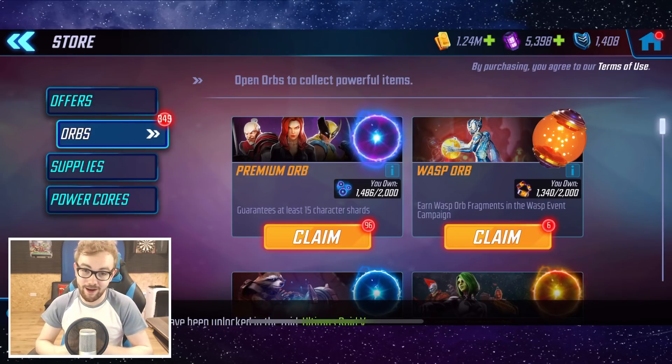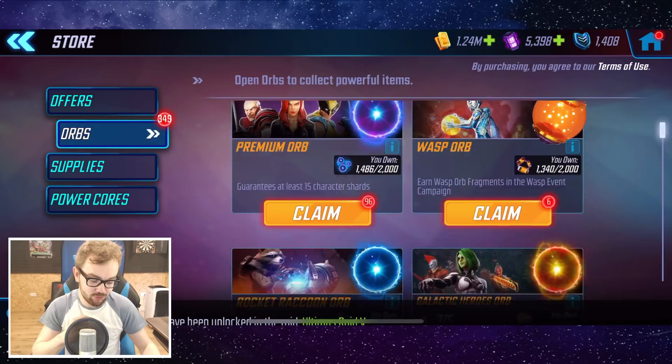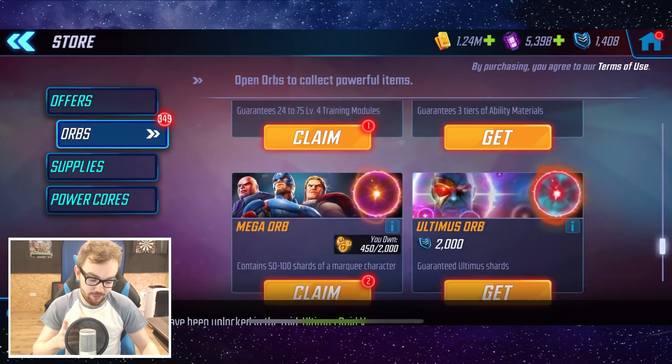Ladies and gentlemen, I am very excited today but also a little nervous because we are doing the biggest premium orb opening that we've ever done on the channel by a landslide. We've been saving up premium orbs for just over two months and managed to accrue 96. At 450 power cores each, 19 orbs is the equivalent of a hundred dollars, so we are opening $500 worth of premium orbs today. We also have two mega orbs from the Fanos raids as an extra bonus.